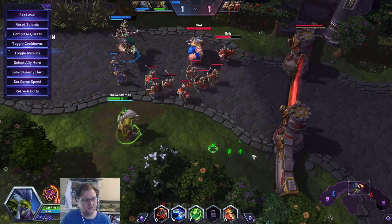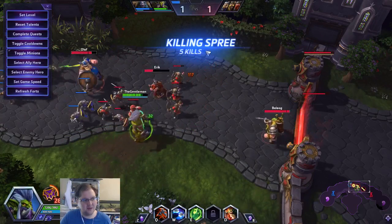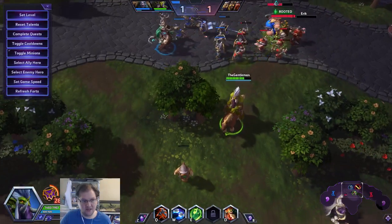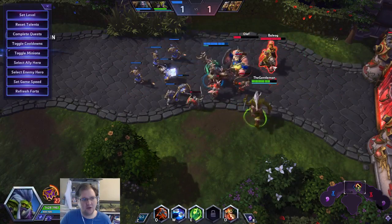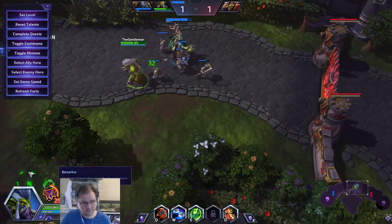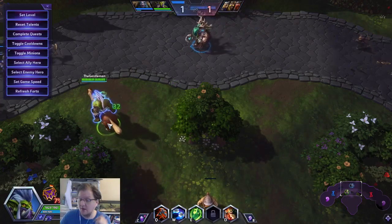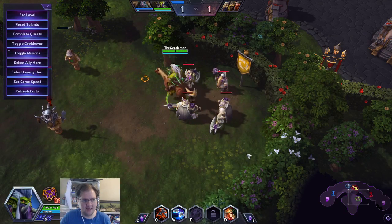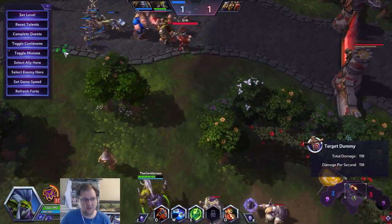Let's say I click next to this wall — apparently it doesn't consider walls valid targets. But if I click over here behind Eric, I'm going to attack Eric. It also seems to work in such a way that you'll attack whatever's closest to you that you have aggro against. So if you haven't aggroed a Merc Camp yet, clicking past it won't aggro it — but if the Merc Camp is already aggroed, then you will attack it primarily if you click next to it.